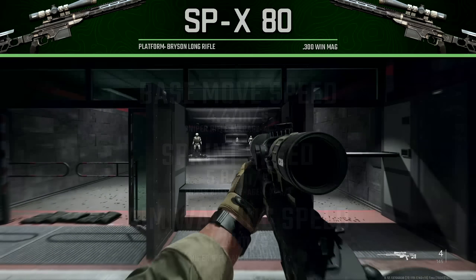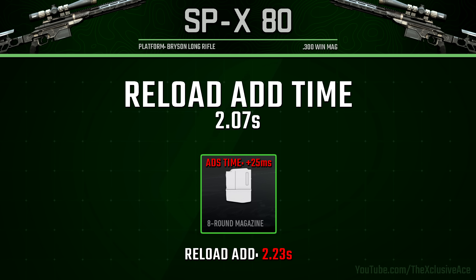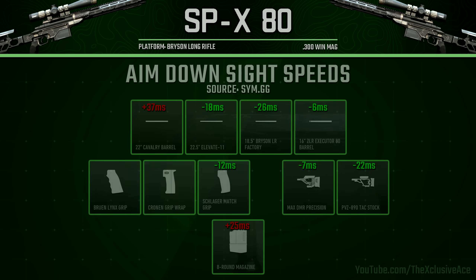The reload add time is tied for the fastest in the sniper rifle category with the LAB at 2.07 seconds. If you use the 8-round magazine, that will slow the reload add time down to 2.23 seconds. Now let's have a deeper look at the attachments and how they impact our aim-down-sight speeds.